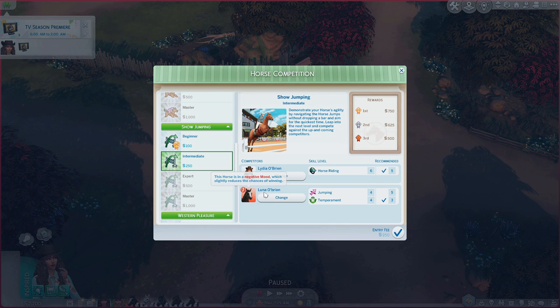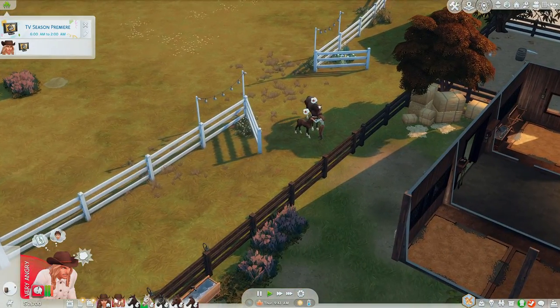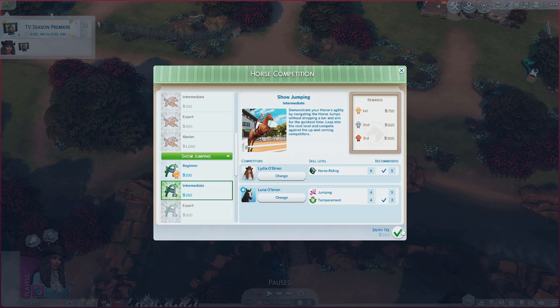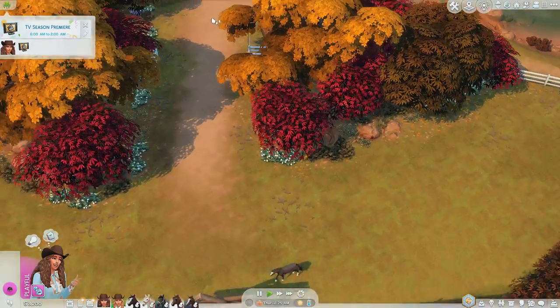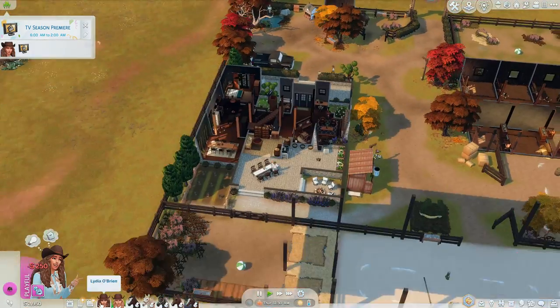Nico is almost leveled up in both agility for Onyx and his riding skills, which would be good for competitions. We're going to enter Luna in show jumping — she could win 750 bucks even though she doesn't have the recommended skill. Send it! Oh — victory! As the competition intensified, you and your horse took the challenge head on and competed like champs. You can now participate in show jumping expert. We needed that one. Now let's go compete with another horse — actually let's do intermediate with Onyx. Hopefully please get us a medal.